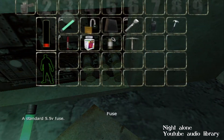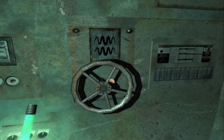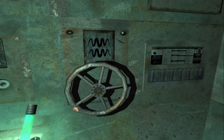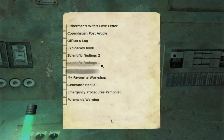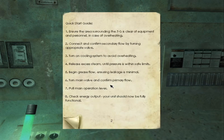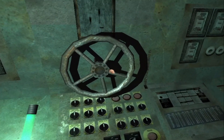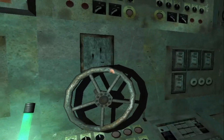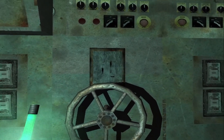Can I just remove one of them? We've gotta figure this out — one of these has to work. Generator manual: turn on cooling system to avoid overheating. Connect and confirm secondary flow by turning appropriate valve. Secondary flow. So this is an I, that means one. And I can see that these are supposed to be two, right?